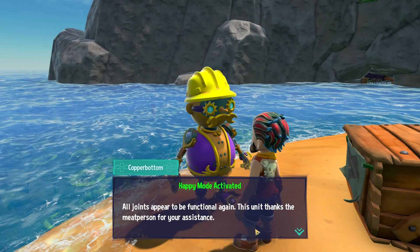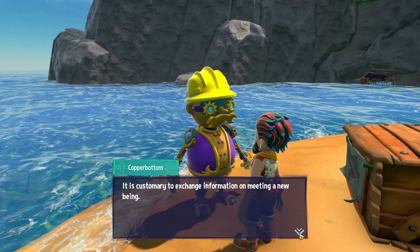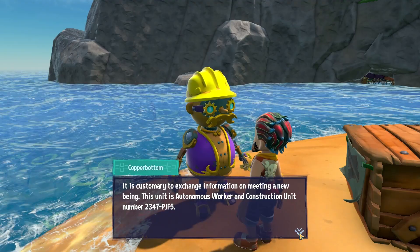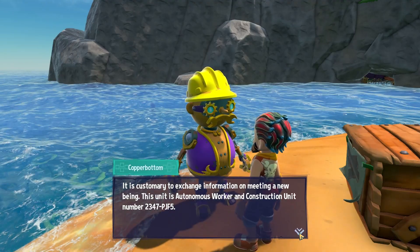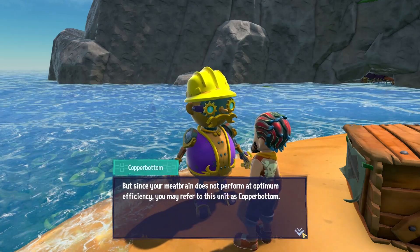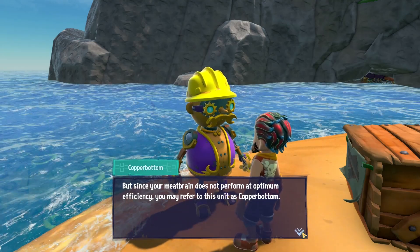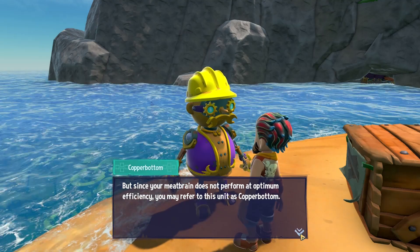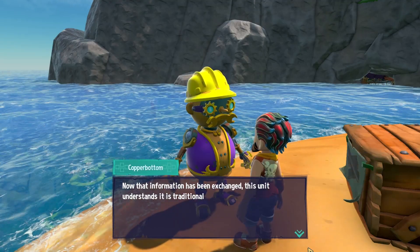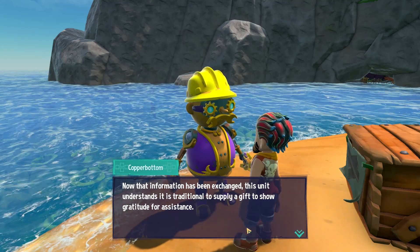'The unit thanks the meat person for your assistance. I am a meat person. It's customary to exchange information on meeting new beings. This unit is Autonomous Worker and Construction Unit Number 2347-PJF5. But since your meat brain does not perform at optimum efficiency, you may refer to this unit as Copperbottom.' I would — maybe I'll just call you Mr. Bottom. I like the wrench mustache there.